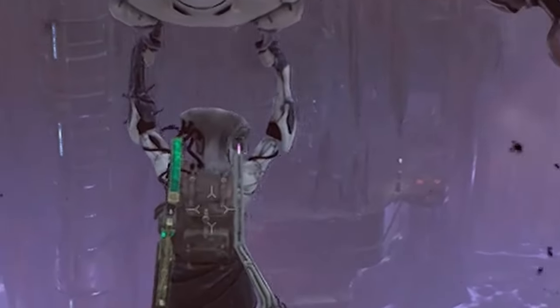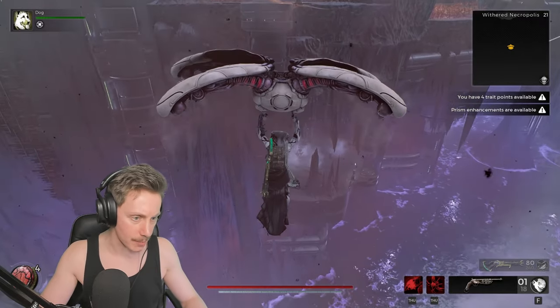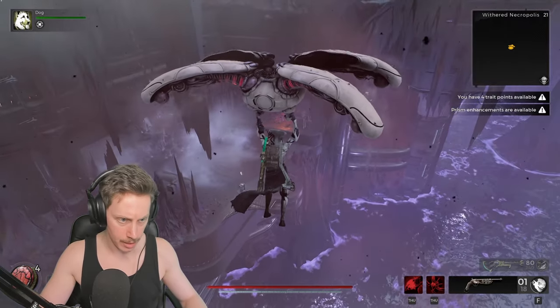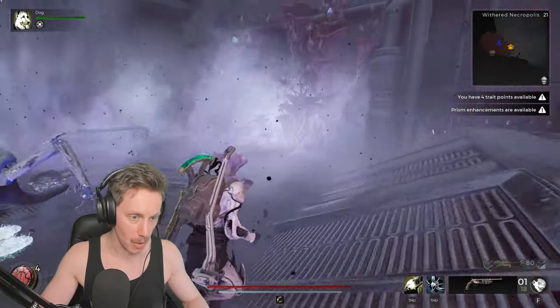Have we been down there? I'm going to check really quickly. Oh, no, we haven't. This has got to be something, right? This might be possibly one of the last parts for the robot — this might also be the armor. I've got no idea. Let's try and figure it out together. There are a couple of dudes down here. We haven't been here! I just saw it on the map.